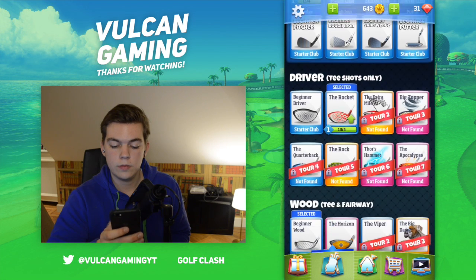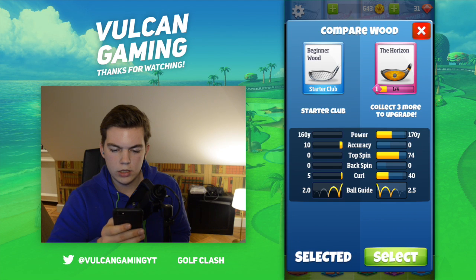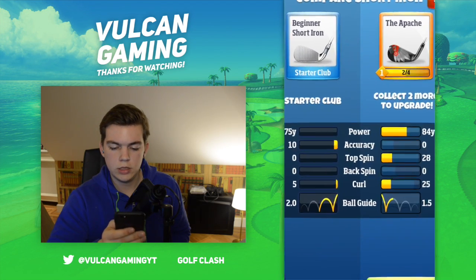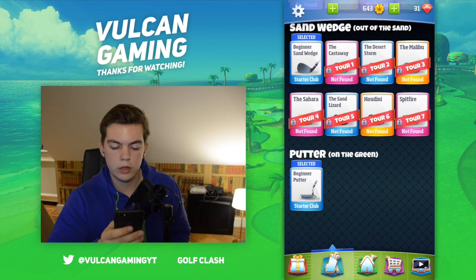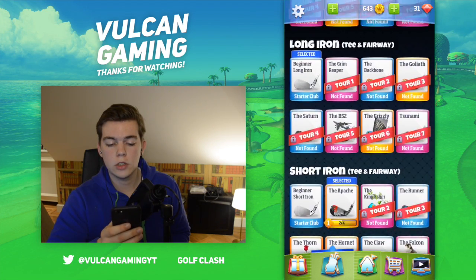So now I've got the Rocket in my deck. I'll also select for my wood the Horizon. Don't have any extras unlocked for the long iron. For the short iron I've got the Apache. The wedge is still the beginner wedge, beginner sand wedge, beginner rough iron, and the same putter.